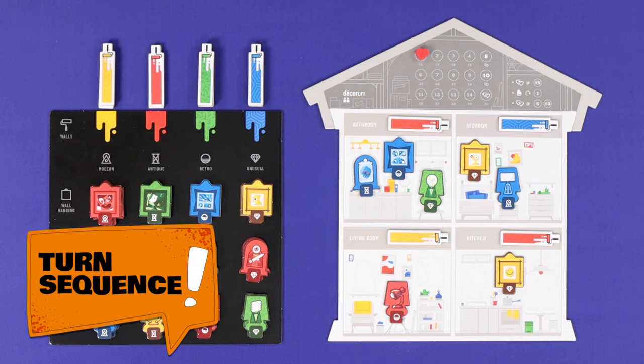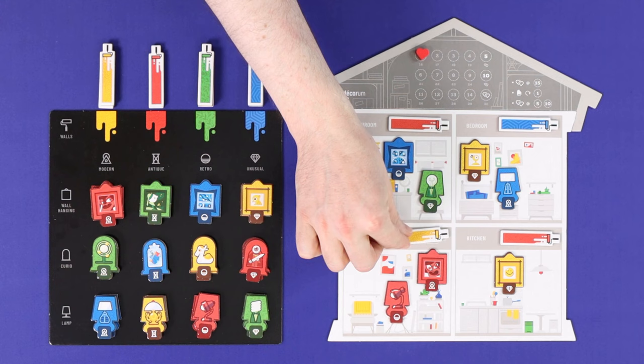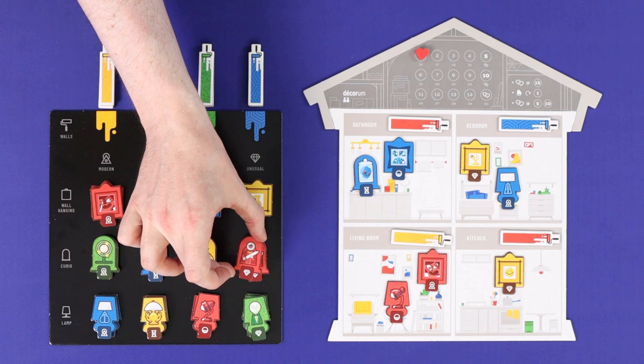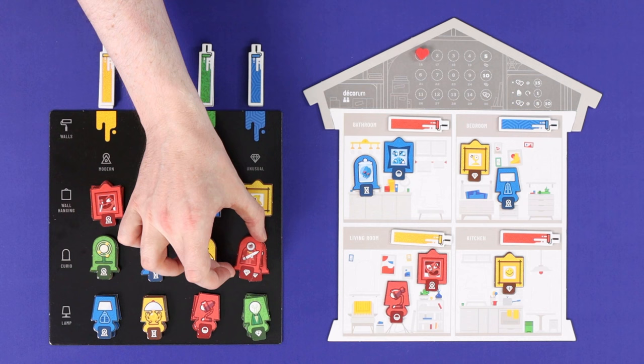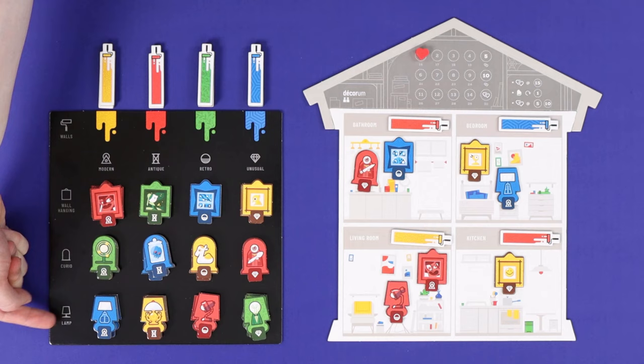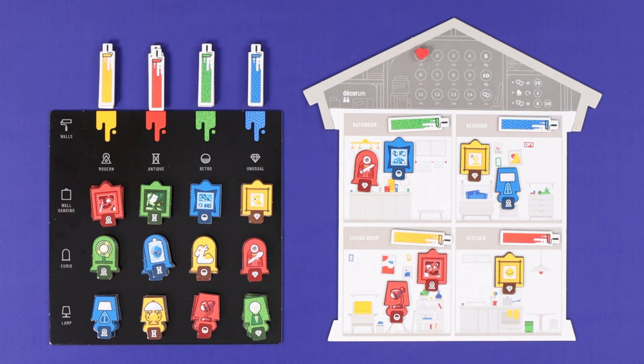The first player will take one action, and there are four different options for what that action may be. These are to add one object from the supply to an empty slot which matches that object in the house, or to move one object back from the house to the supply, or to take one object from the supply and exchange it for the same type of object already in the house — that is, a wall hanging for a wall hanging, a curio for a curio, or a lamp for a lamp. Or the player may repaint a room, taking a paint icon and replacing it with one of the paint icons in the house. The player may also choose to pass, but only if all of the conditions on their card are already met.